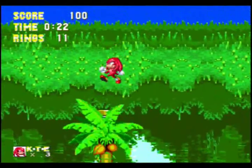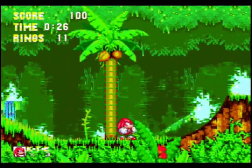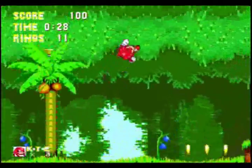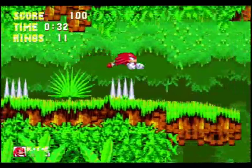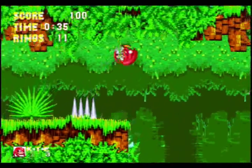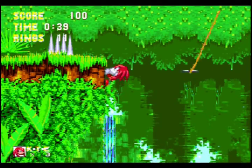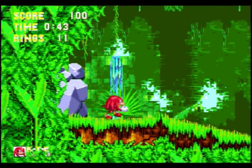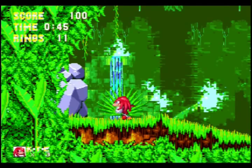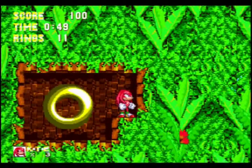Something else he can do besides gliding is climb on walls — up and down walls. And something else that's not quite as important: you know those walls that someone needs to spin-dash into to break? Knuckles can just walk into them. Bam — out of the way! Fuck that noise.